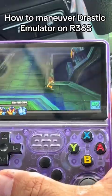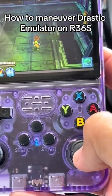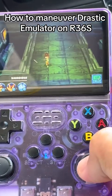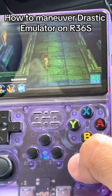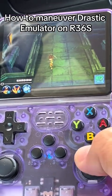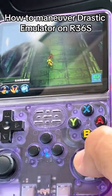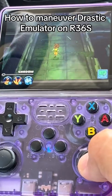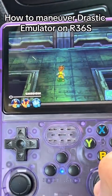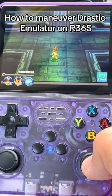You can move the character with the regular controls, and if you use the right thumbstick, it'll bring up the cursor or the stylus, so you can actually play it that way too. In case you use a game that needs the stylus, you would use the right thumbstick.